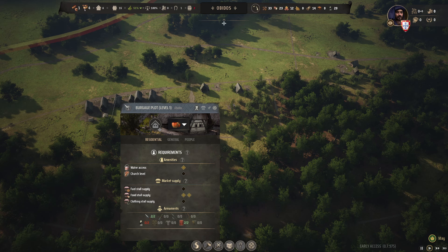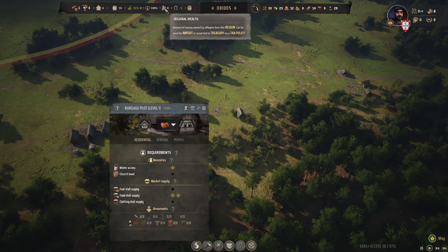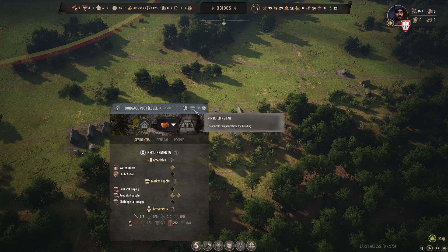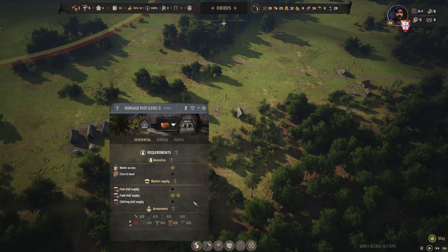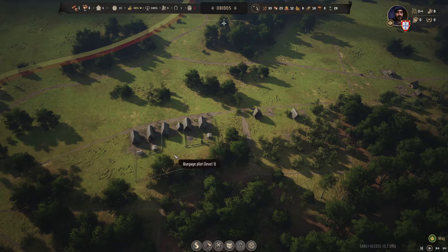Now this has cost me all 50 pieces of my — well it's regional wealth, I don't know if it actually says — let's just call it pieces of silver, why not? And as I said, we do now have an apple orchard on the go.